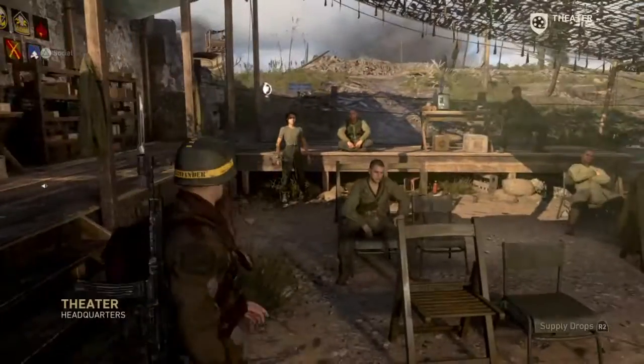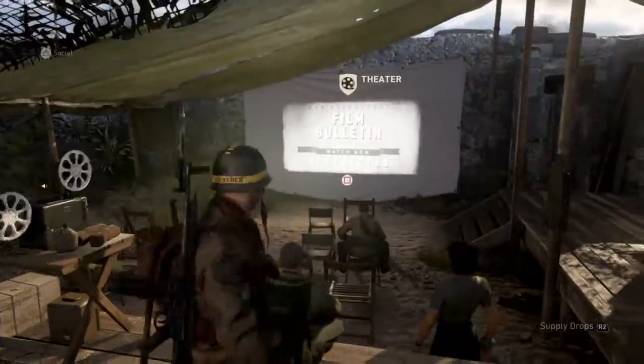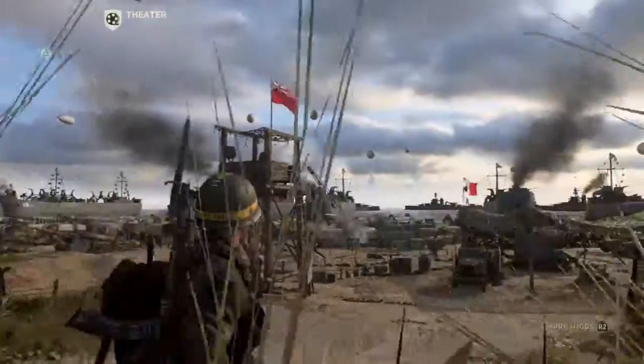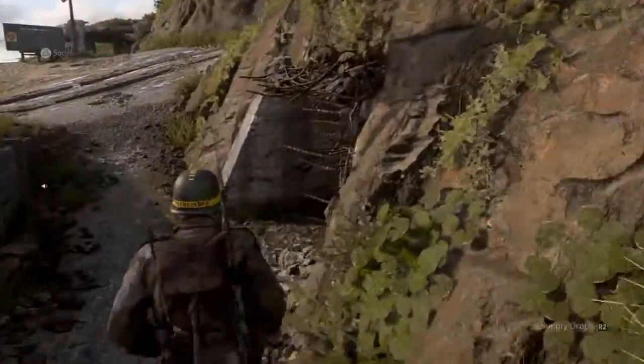You can go down here — there's a theatre over here which is where you first come in, so you walk down here. Duty Divisions is there, which is pretty cool. Up there you can call in a load of score streaks, which I've already done a video on.